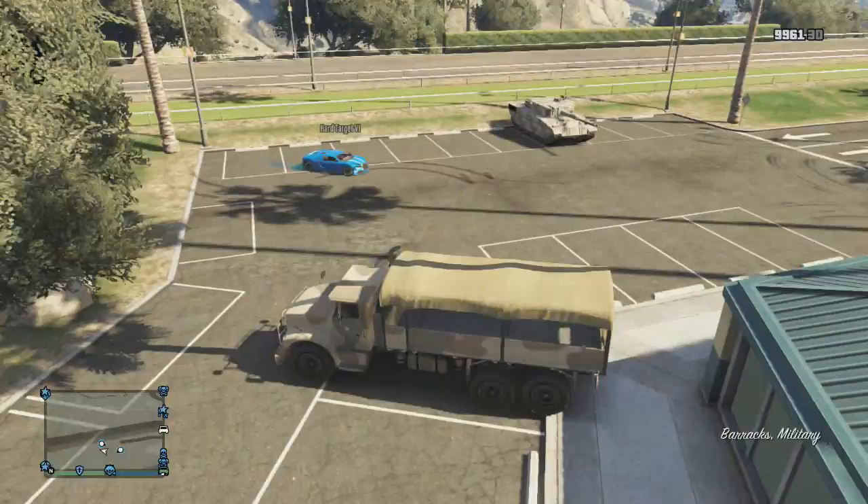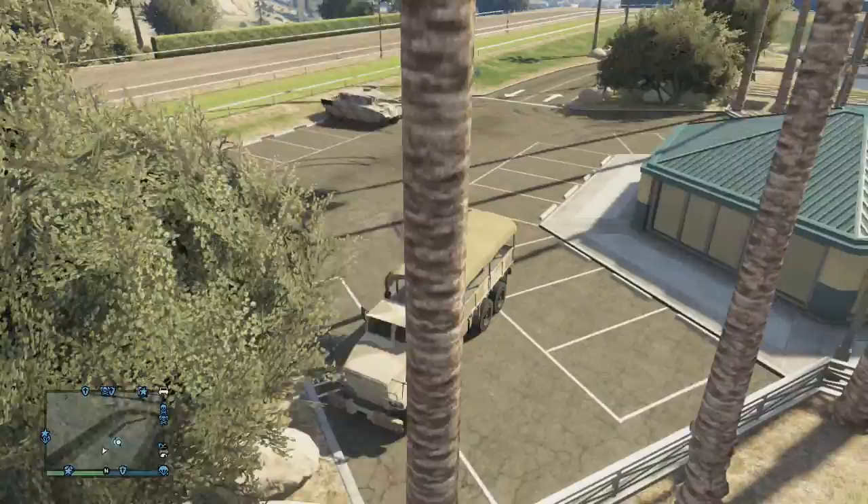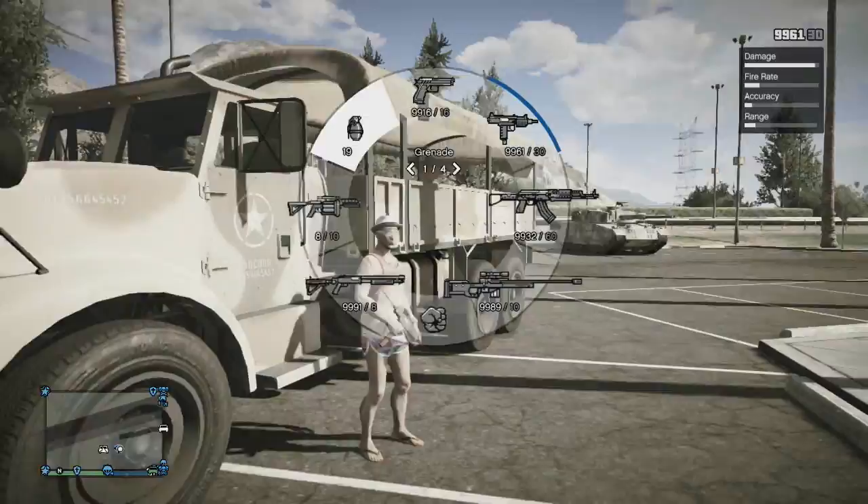What you do need is an army barracks truck and a tank. You can purchase the barracks truck for $450,000 and you can also purchase a tank. But you can't call them in at the same time — this is where your friend comes in very useful.